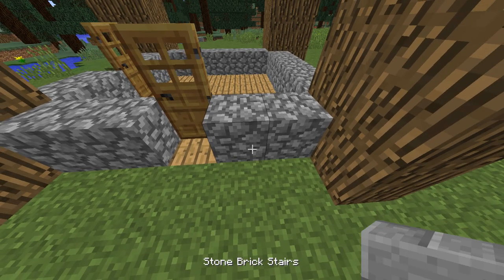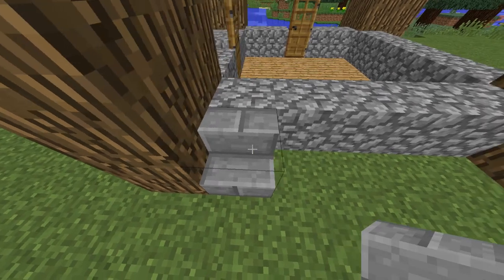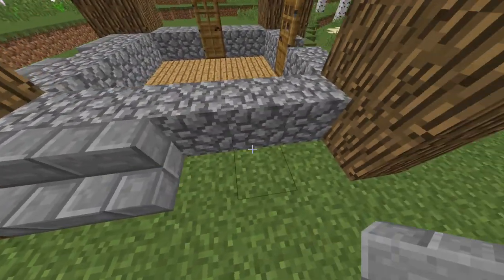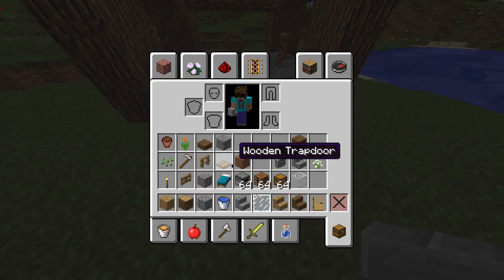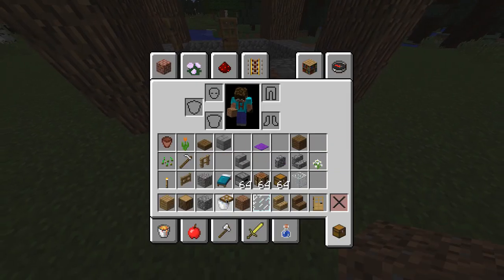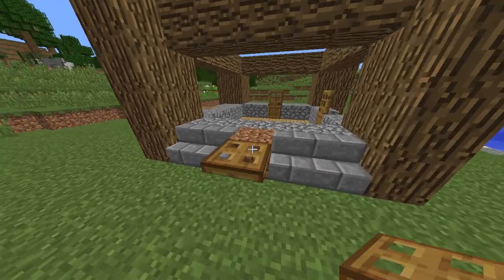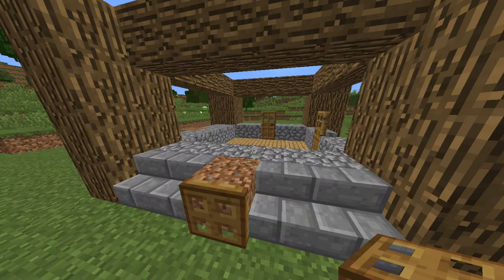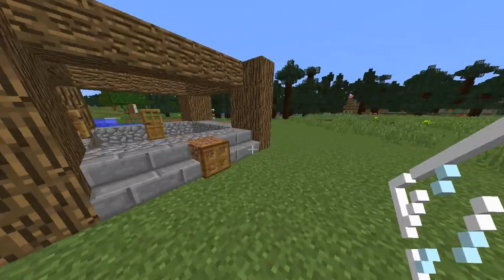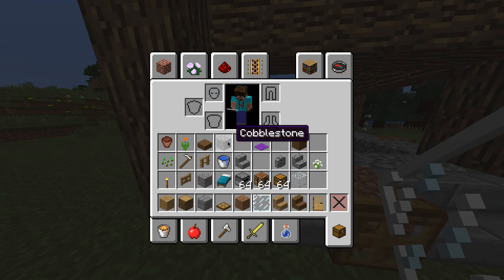We got there in the end — it was a bit of a nightmare but we made it. So we're going to put those right there, and then we want to create a back window: one, two and then one like that. Come around this side — there's also going to be a window on this side, so we're going to have a gap like that, which looks pretty cool. If we get a little bit of dirt and put it there, then get a trapdoor and put it on top of that, and then on top of that we are going to be putting some glass panes for our window.